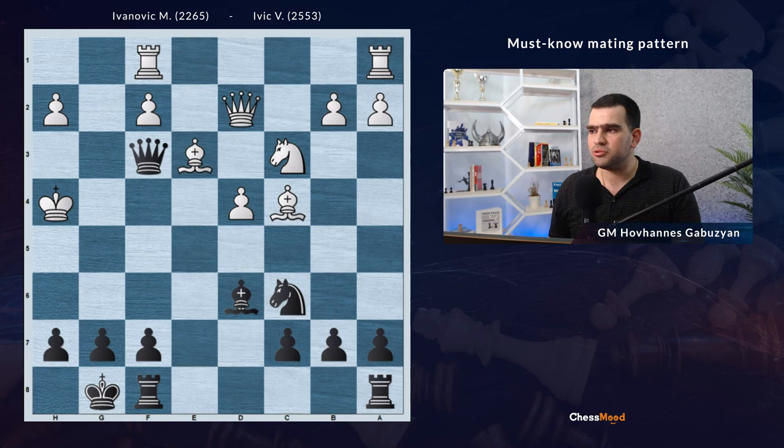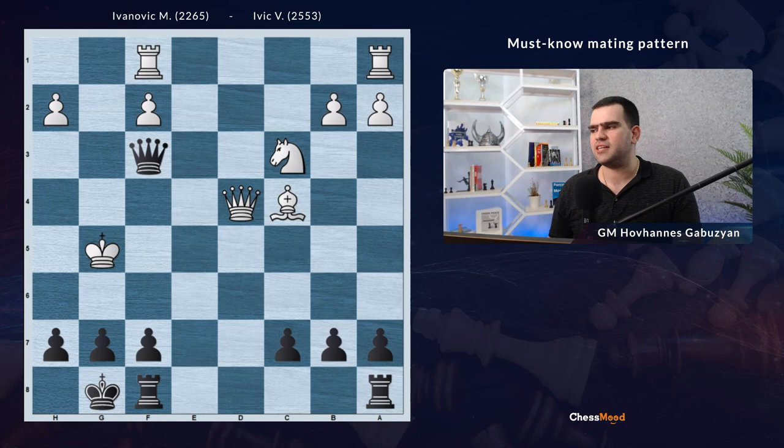Ivich finds another move, just an impressive one: Knight takes d4, capturing the pawn and threatening Knight f5 checkmate. Knight e7 was also another option. So Knight f5 is coming - White is capturing, but now Bishop e7 check is already winning immediately. There is no longer a queen on d2. Bishop g5, Bishop takes, King takes, pawn h6 check - White resigned.